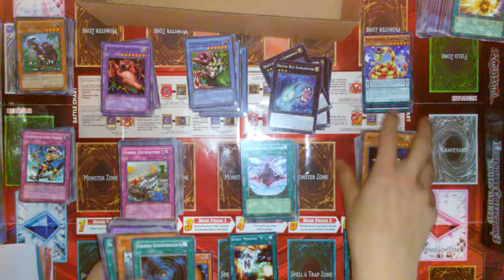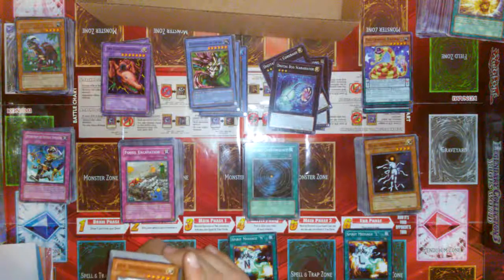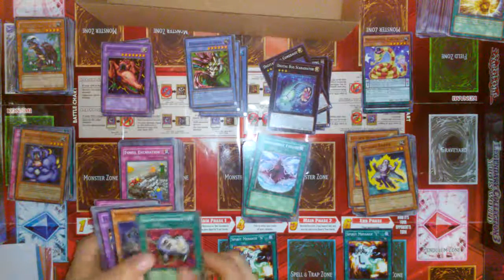D.D. Warrior. D.D. Survivor. Helios the Primordial Sun. And then Grand Convergence from Enemy of Justice. Then right back into it with D.D.M. — Different Dimension Master. Exiled Force. Another Bazoo the Soul Eater — I'm going to set that to the side again. Another Grand Convergence. And then a 5D Structure Deck 1 Exiled Force — that's pretty cool. And a Speed Warrior. Soul Release. Reinforcement of the Army. Different Dimensional Reincarnation. I think we might have half the deck out of that too. Golden Homunculus. Samsara Kaiser. Another Dimensional Fissure. Enemy Controller. Back on Structure Decks — those were good.